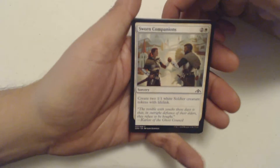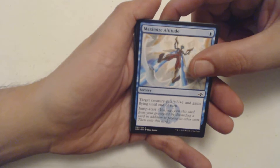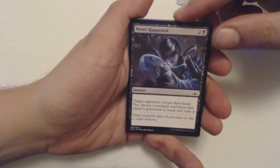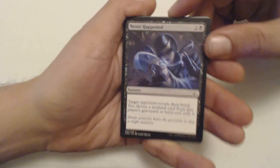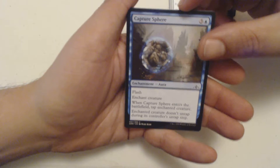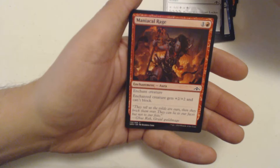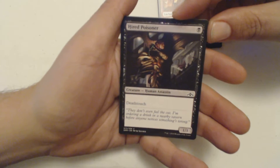I got Sworn Companions — remember you can pause and read about the commons, I go through those kind of quick. Maximize Altitude, Torch Courier — none of this ever happened, I never made any Pack Rackers. Hitchclaw Recluse, Capture Sphere, Golgari Locket — keep it in your pocket. Maniacal Rage, Hired Poisoner — I'm done.